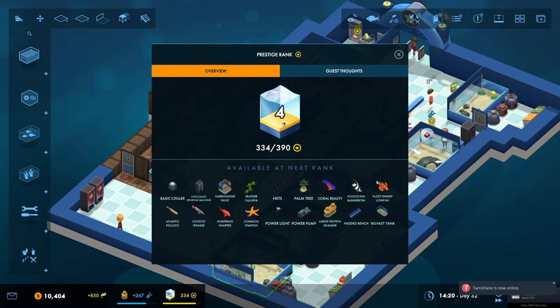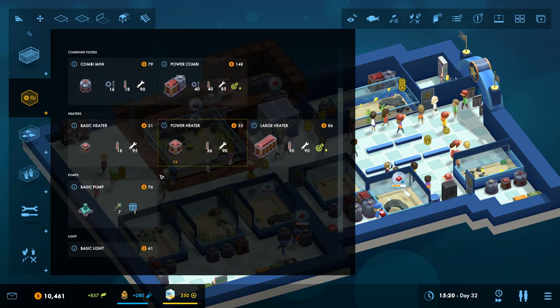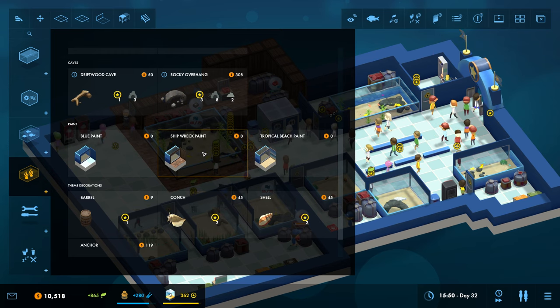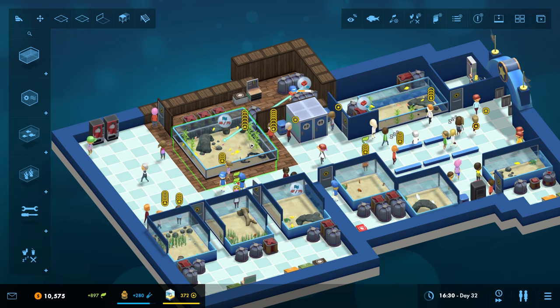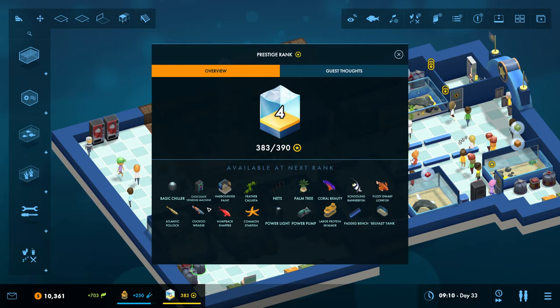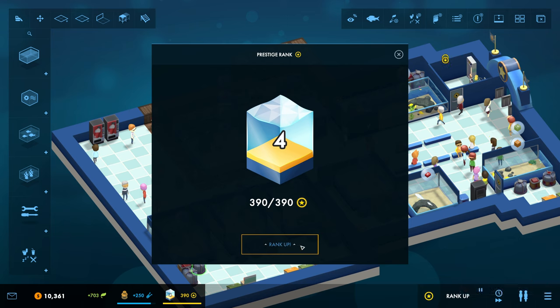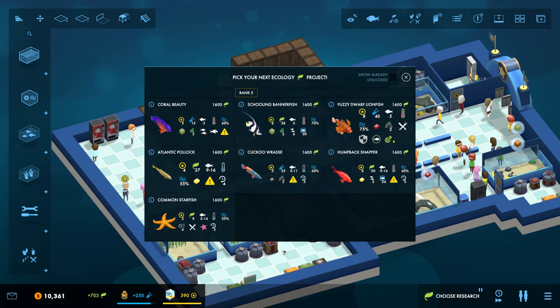We're not far off level 5 now. We've got all these unlocked so we need to go ahead and build something else. Should we do a tropical beach front? That's bringing lots of prestige points and that's good - jumping up quite a bit actually. We might be able to wait. What do we actually get? Basic chiller, chocolate vending machine, harborside... oh, look, we straight away ranked up! So we're on level 5 now. We've got some nets, palm trees - cool, let's go!